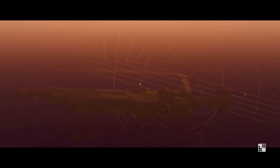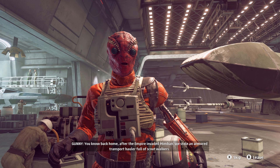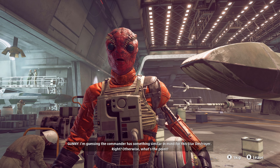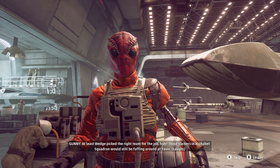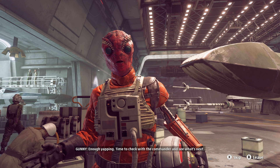Wedge — intelligence operative — oh well, that sucks. Hey good job, man. Now the empire's gonna want that Star Destroyer back. Good, let's see them try and take it. Back home after the Empire invaded Mimban, we stole an armored transport hauler full of scout walkers. When the Empire came looking for them, we just turned the walkers against them — had a real good time.